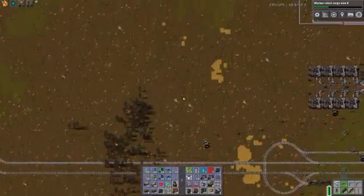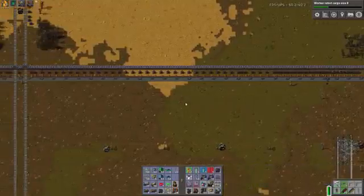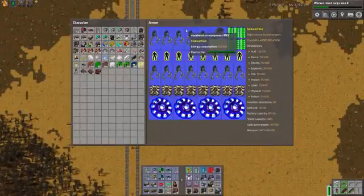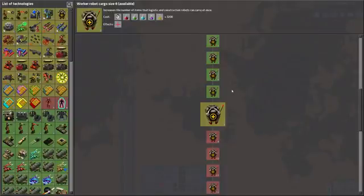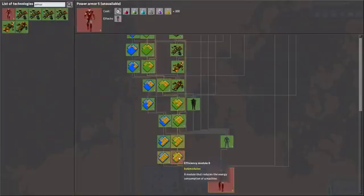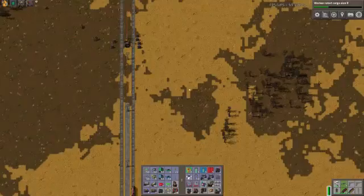So let's run all the way to the north of the base. You'll note that I have some pretty good movement speed right now — hopefully I don't get run over by a train. I'm currently using Bob's Power Armor Mark IV. Didn't quite manage to get to the Iron Man suit. We need Efficiency Module 8 and then we can unlock Power Armor Mark V.